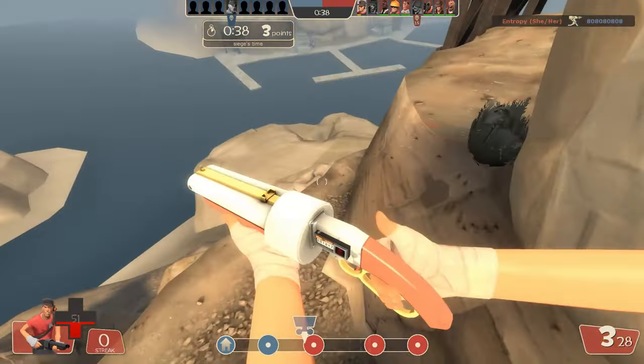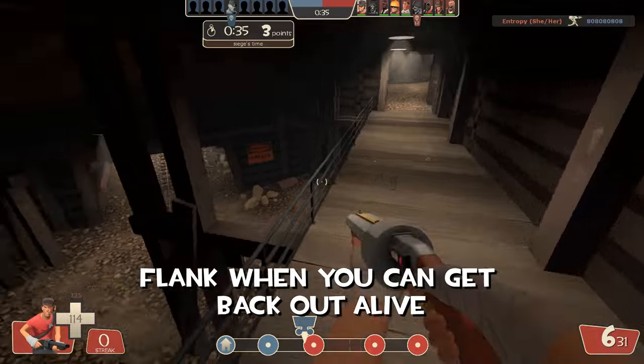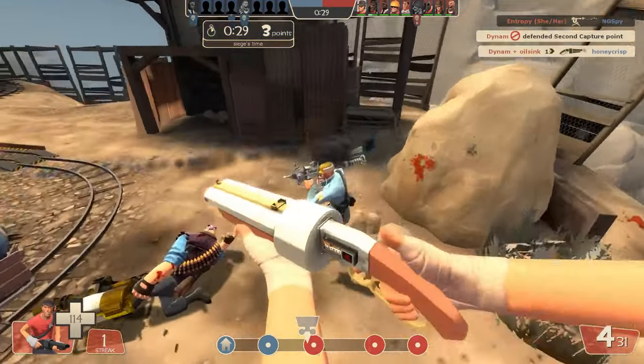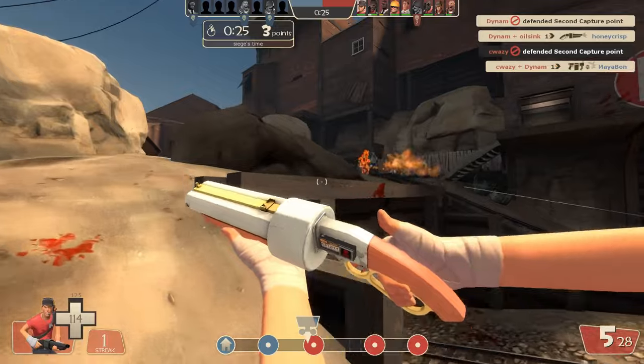There will be opportunities in the game to flank behind the enemy team, regardless of which side you're playing on, and pick off key members of the enemy team, creating a numbers advantage or an uber advantage for your team if you're lucky. However, be aware that you leave your flank unguarded when you're behind enemy lines, so make sure the flank is quick and that you can get back to your team once it's over with.